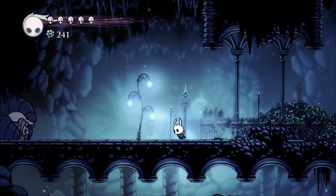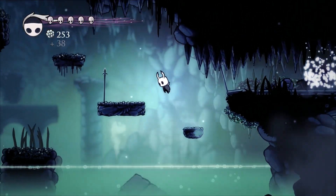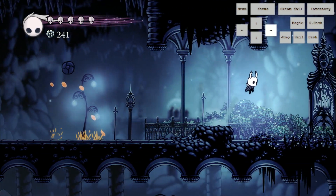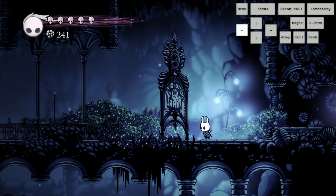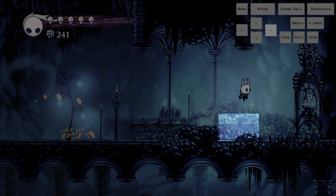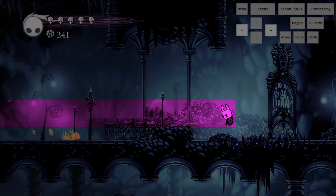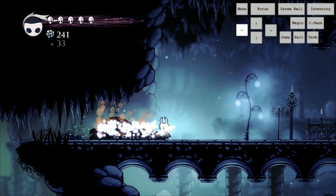First up is the Elder Baldur Quick Kill. We are basically firing off a Vengeful Soul so that it interacts with the Elder Baldur's hitbox at the screen transition, resulting in multiple hits and its untimely death. To do this trick, you first need to activate the Baldur by running toward it, then immediately turn right and jump over the small mound. I use the fence in the background as a visual cue. When you are in the proper area, turn left and let loose a Vengeful Soul blast so that it clears just over the little mound. Note: this trick will not work on the current patch.